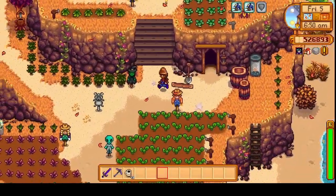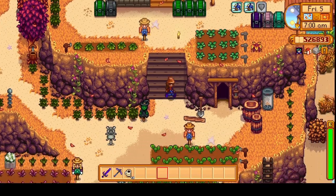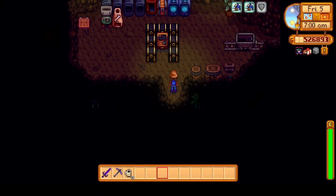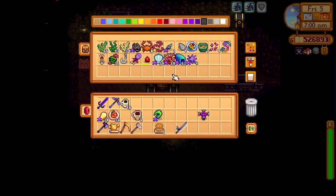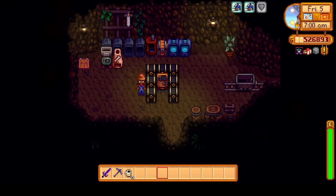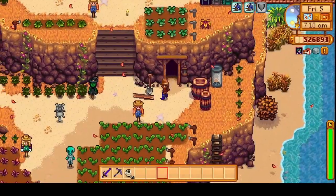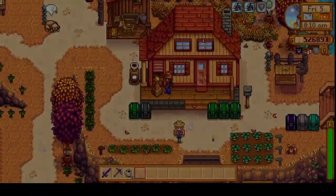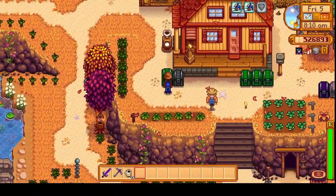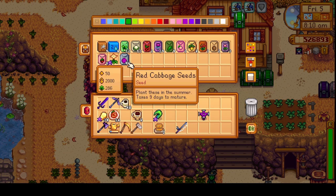Let's head out and take care of the animals. I need a Nautilus shell — maybe that's why I haven't taken it to the Sturgeon Pond yet. All the animals are doing just fine, including my four new baby blue chickens. They look absolutely beautiful.